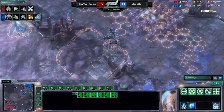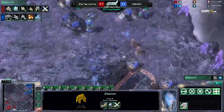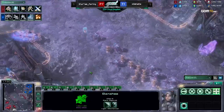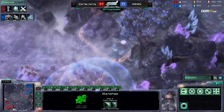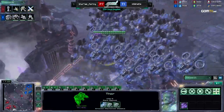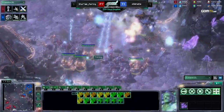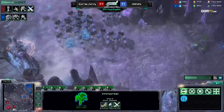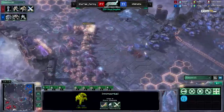Hope the Marines have accepted that. They're sitting there like, 'Hey Nada, when are the Medivacs getting here?' Sorry, Marines — you're on your own. Both armies are moving out; we might have an engagement here in the middle of the map. He actually used Strike Cannon right there so that feedback couldn't be used on him so well. Big Psystorms and a ton of feedbacks. The Immortals are stuck in the back — this is actually craziness. Nada still with a lot more supply.